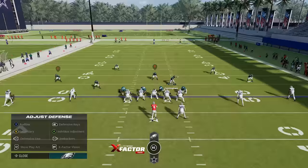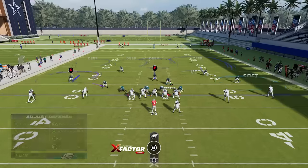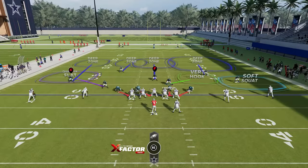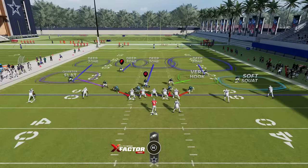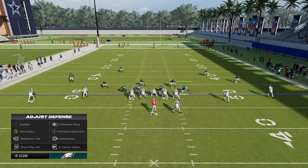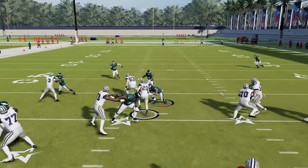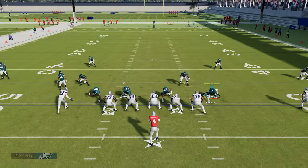If I want to stop the run better, I can pinch the defensive line. If I expect my opponent to pass — third and long, fourth and long — I'll spread the defensive line for better pressure. Pinching gives better run defense but worse pass rush; spreading gives better pass rush but worse run defense. I'll typically just cover the middle myself. The three rack hook is better than the vert hook — it man matches much better — so I typically leave that one alone and let the play run out to see what happens. If you watch my gameplays, you know I get a lot of interceptions and takeaways because a lot of people don't know how to handle this.